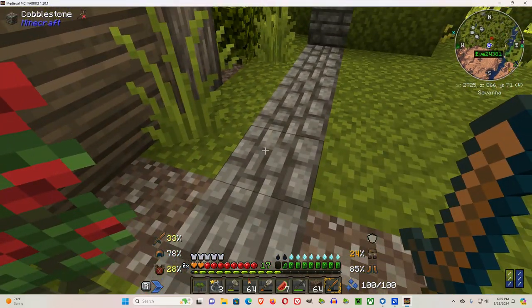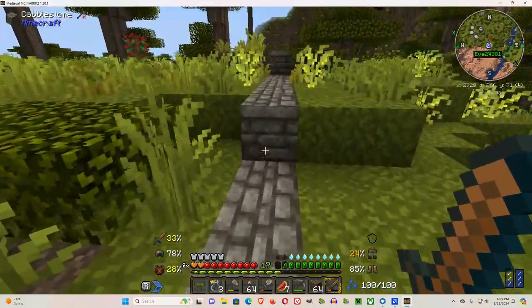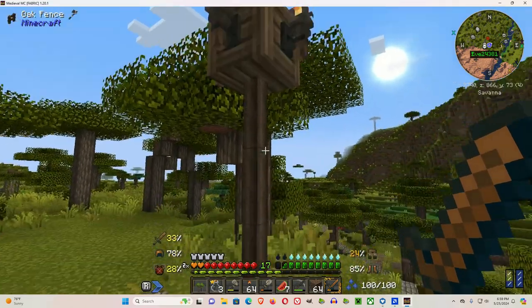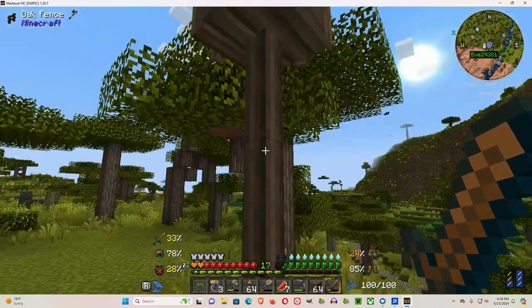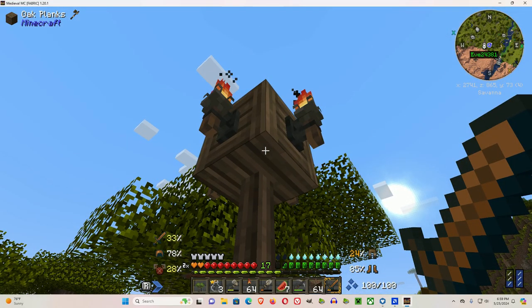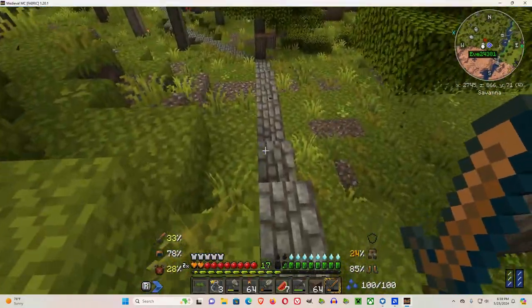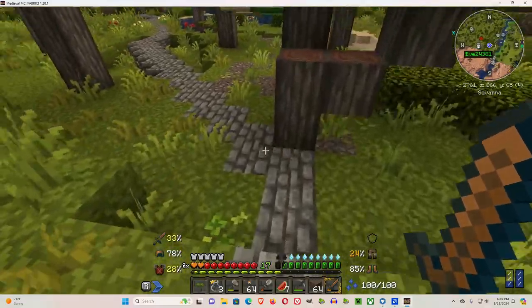So instead what I'm doing is I made a road from spawn. I'm setting up lights — the way to build these lights is I take three fences and a plank, then I put torches on each side. For the road I'm using cobblestone, and I'm probably going to put steps here later.